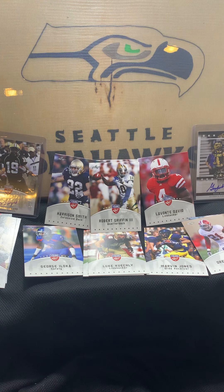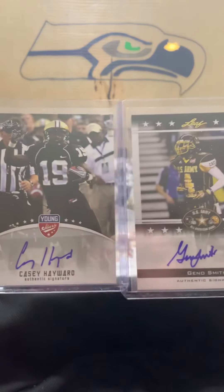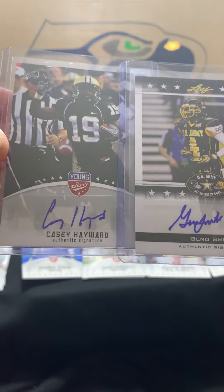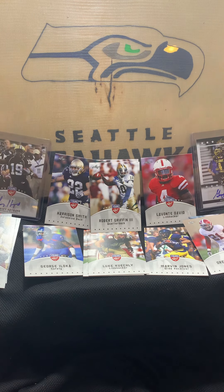Well, that was actually pretty interesting. We got some really good auto cards — the Geno Smith and the Casey Hayward. Really cool. Well everyone, that's the end of the video. Thank you for watching, we'll see you next time.